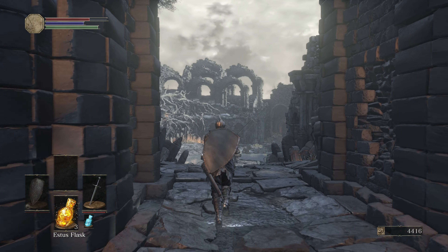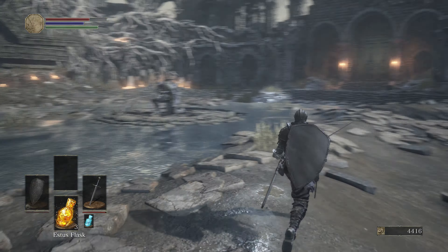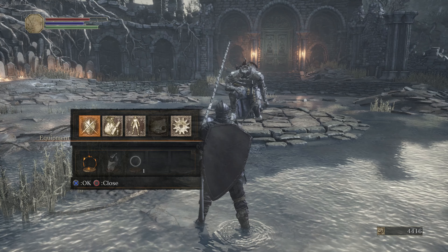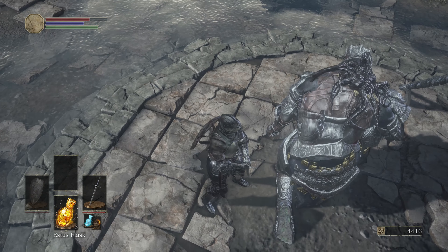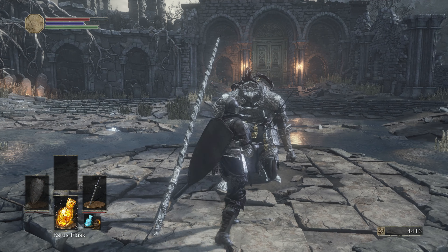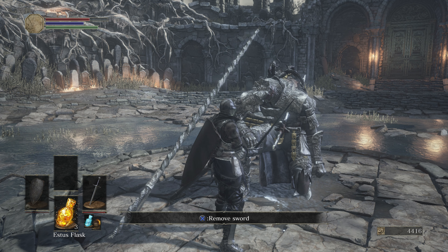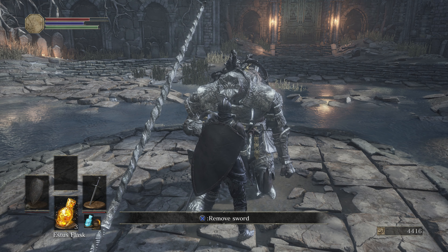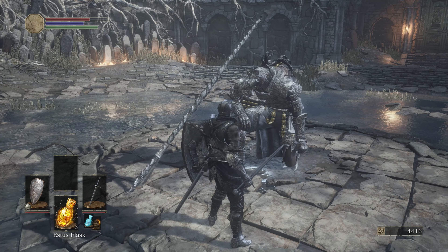This door leads to the first boss, Iudex Gundyr, which I believe is Latin for Judge. The really interesting thing is you can parry him — I'll show you how, though it's hard and I may fail. You should also have picked up Firebombs, which are right here. Go ahead and equip these, because you can see the black corruption oozing out of the boss — at some point when he gets below 50% HP he's going to transform, and he's weak to Fire. Go ahead and remove the coiled sword, then he will wake up — but as he's waking up you can actually attack him, so don't be afraid.